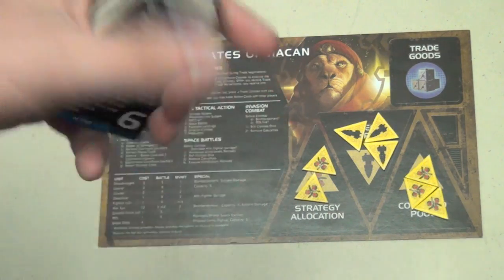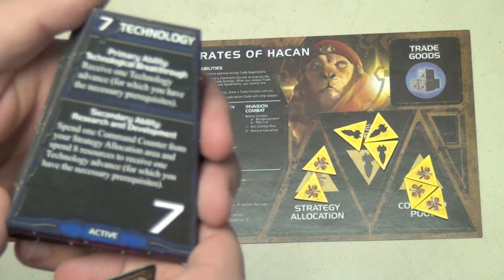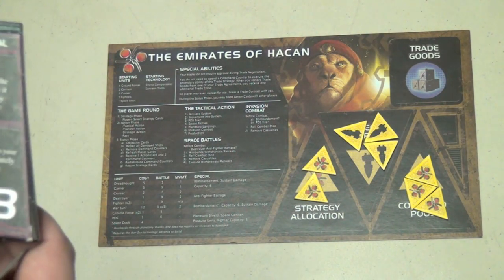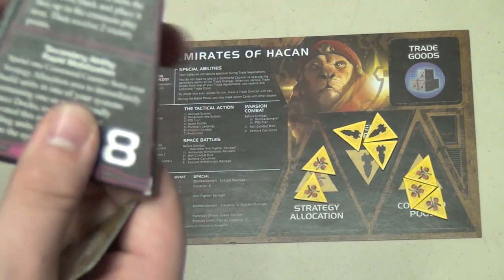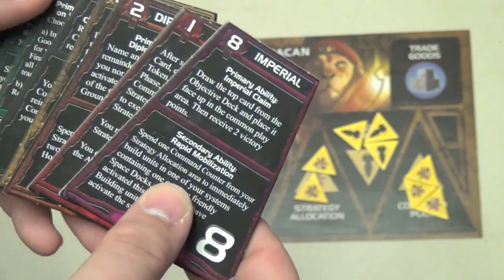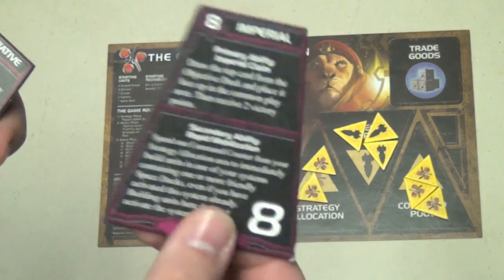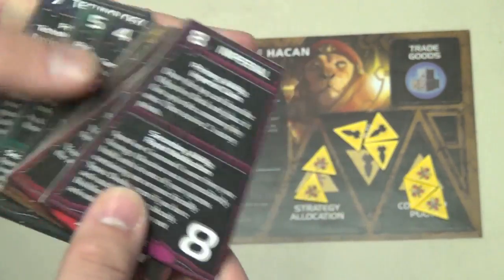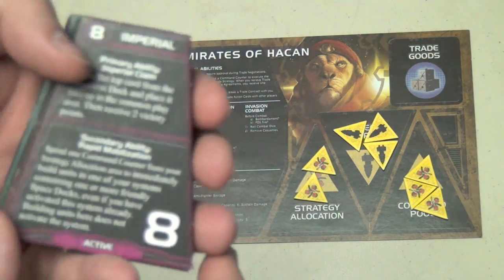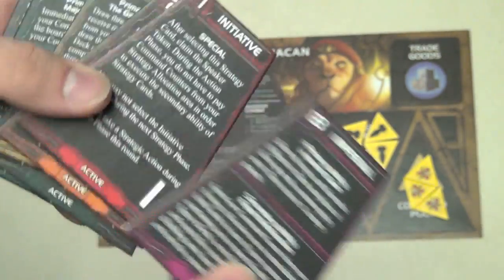The person who takes the Trade card can also cancel everyone's trade agreements. The secondary ability lets others receive trade goods from their agreements, but they must pay for it. Warfare: lets you move twice on the board, and everyone else can move a few units using strategy allocation. Technology: gives you a free technology, and everyone else can pay to get one. Imperial: lets you draw the next card from the objective deck — that's how new objective cards come out — and the person who takes it gets two victory points, plus everyone else can build units in a system where they've already built. This is somewhat controversial, as two points is a lot when you only need ten to win.